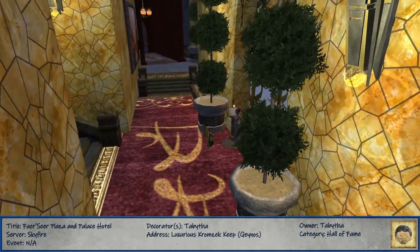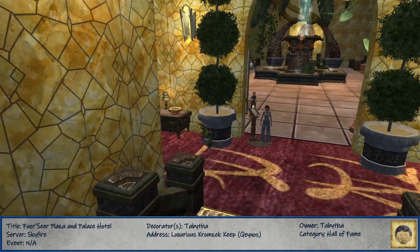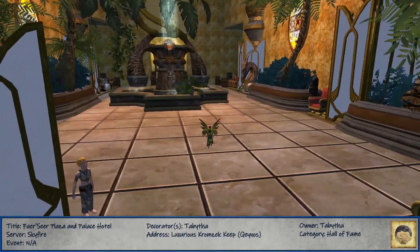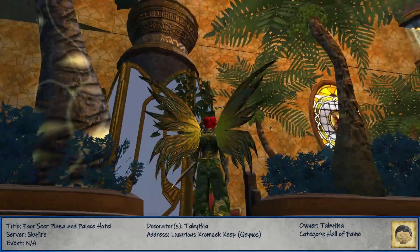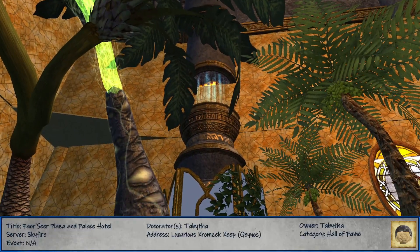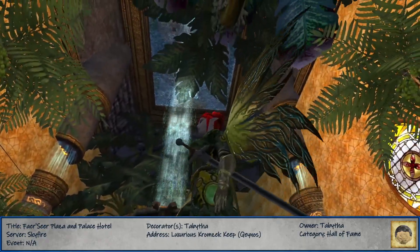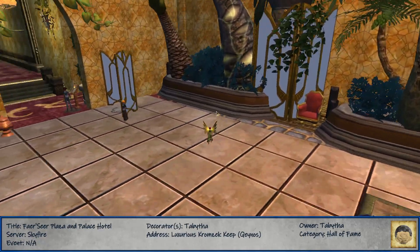So we go through this nice arch right here. I like how you have broken this up, but you still have some of the original structure peeking through. These columns are part of the Chromzec Keep. That's nice - it matches this whole gold, this yellow that you've been using in here. It goes really, really well with the Chromzec stuff that was already here because it has that gold in it.